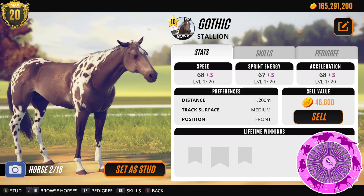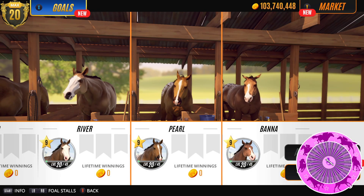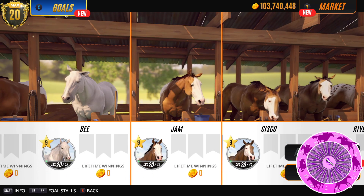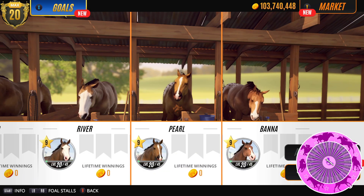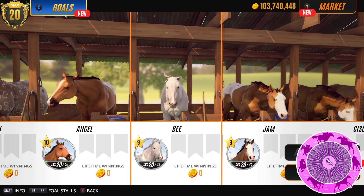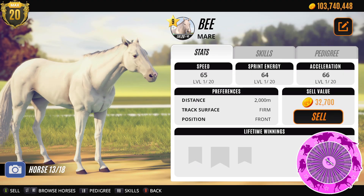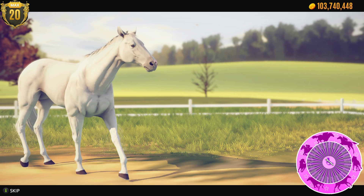Ok, so we're on account 2 now and we have a lot of these tier 9s all looking kind of the same colour and I think we're going to do a purge because we need the stable slots on here. I'm going to have a quick look at them and see which ones stay and which ones go. I think B can probably go. Yeah, we'll sell B. Say bye bye B.